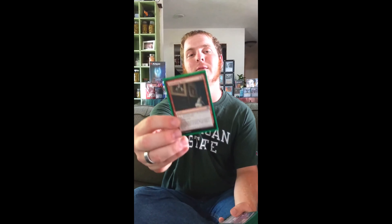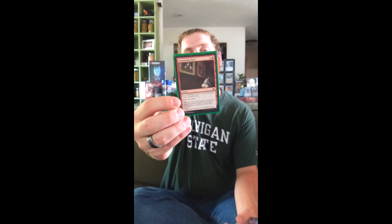I'm also running four copies of Act of Treason. There are so many big, powerful creatures in Standard that even if I steal them for just one turn, one hit will put my opponent so far behind it's hard for them to keep up — especially if I can sacrifice it before I have to give it back. This is a value engine deck, so I need to find my value pieces fast. To do that, I have Tormenting Voice, which also puts creatures into my graveyard so I can bring them back out.